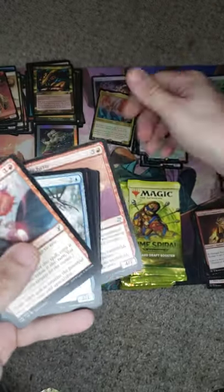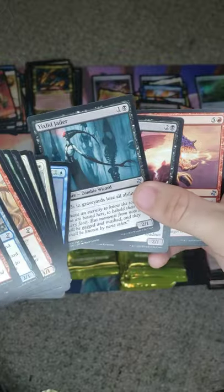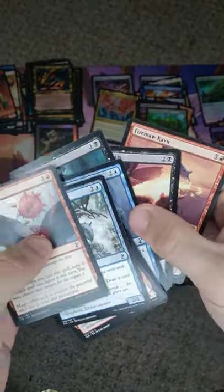Here's the Heartwood Storyteller. We got the Kavu, Stronghold Rats, and the Yixlid Jailer for the uncommon three.